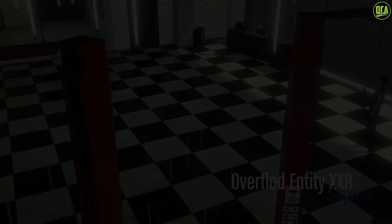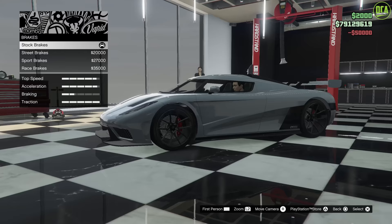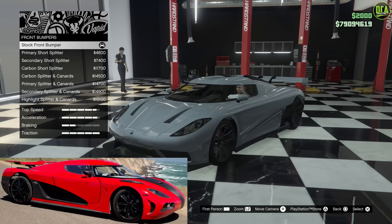Alright, Need for Speed Koenigsegg Agera R's — let's do it. As usual, we always do max performance and internal mods. We'll start off with the gray one, which is the one Toby drove in the beginning. Then we'll work our way to the white one that his brother drove, and then the red one that Dino drove, which Toby later drove in the last race of the film. But we're starting off with the gray one.